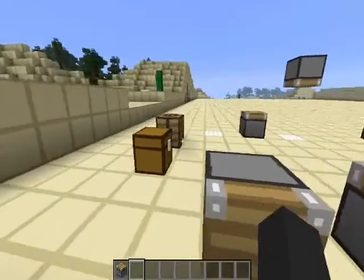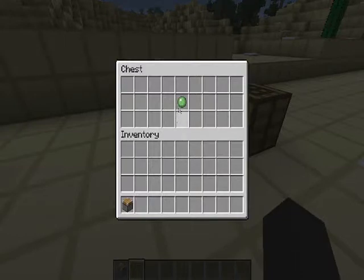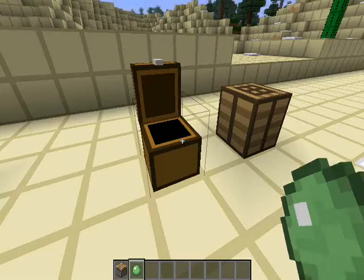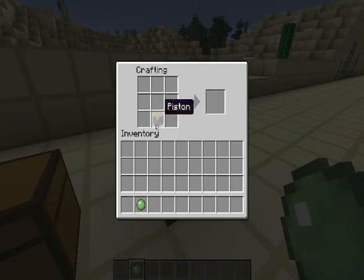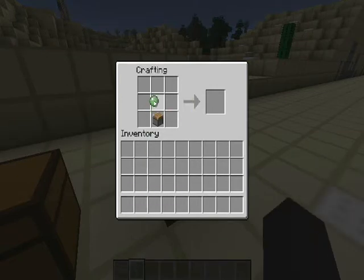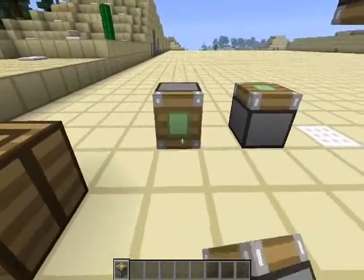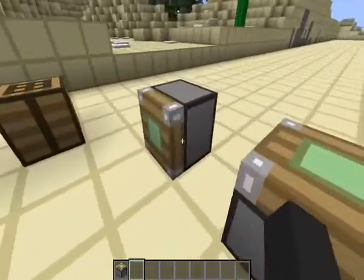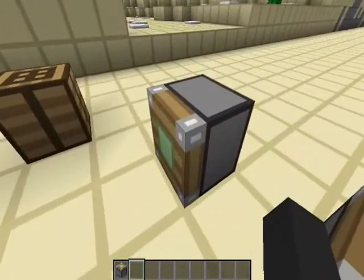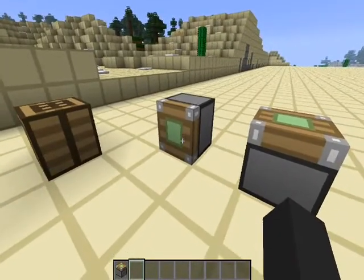Now let's craft a sticky piston. All we have to do is take this slime ball, come over to our crafting bench, and put the slime ball right above our regular piston — and that is going to give us our sticky piston. You can see that the face works the same way, and there's a little green splotch that indicates that it is a sticky piston.